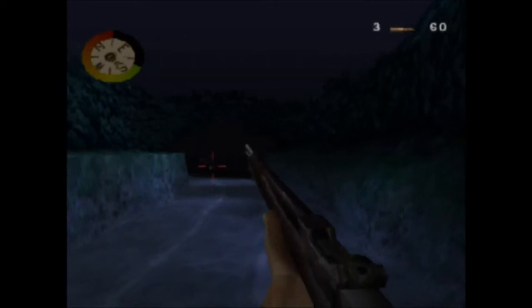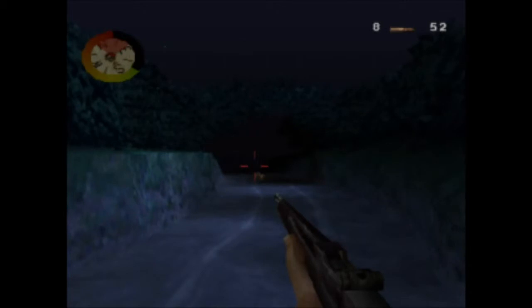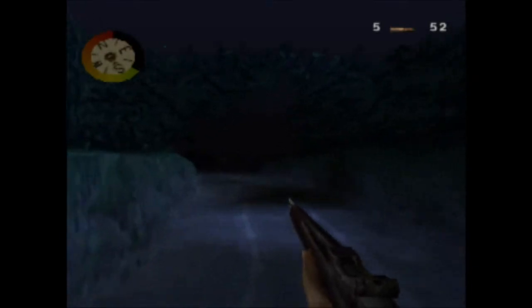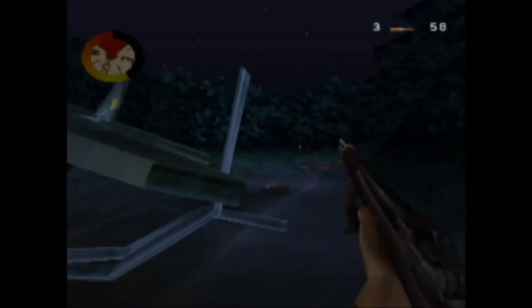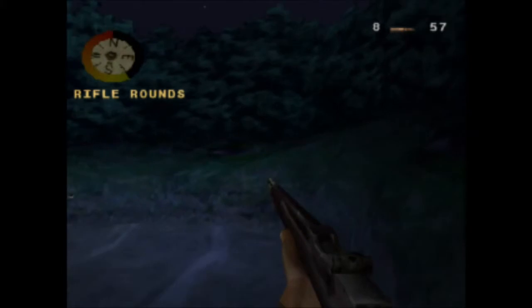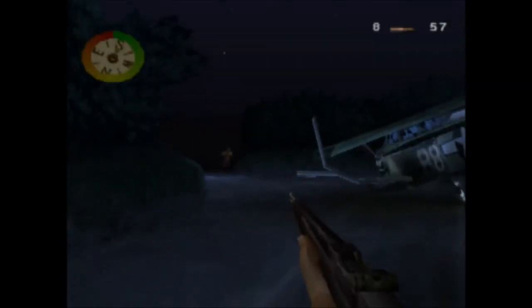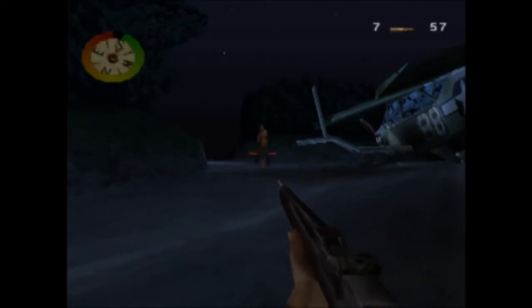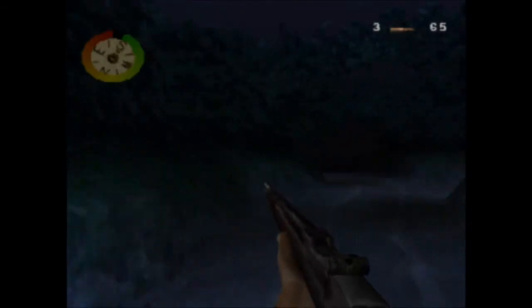I'm going to kill this guy and follow the one that's running. He may be escaping with an objective that I need. Going to kill this guy that's proning and continue chasing after that guy. He's stopped now — apparently I completed two objectives at the same time and found some more health. I've recovered the log book and found the plane. Now I've just got to enter the town. I don't know if I'm able to do the whole level in this demo, but hopefully I can. That next guy is down — I'll just continue down this path and see what else is in store.